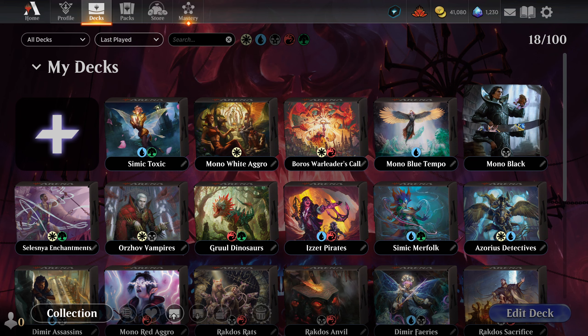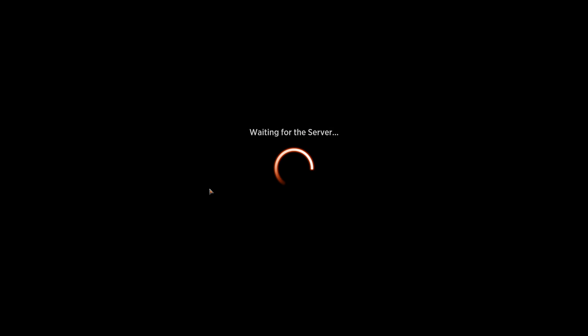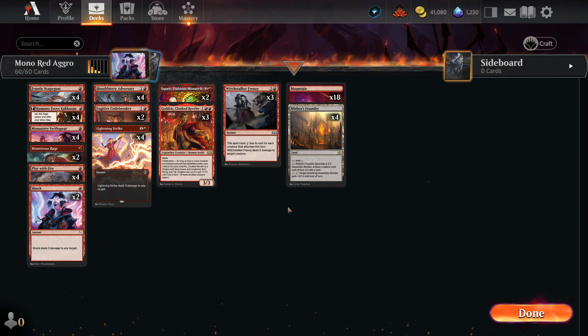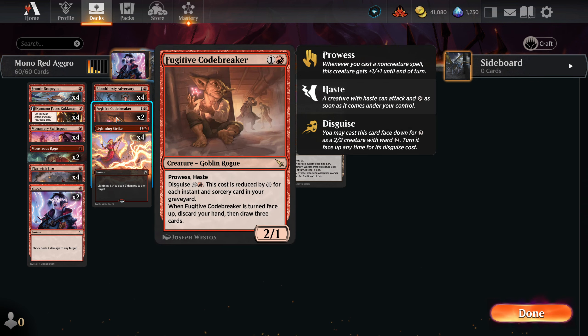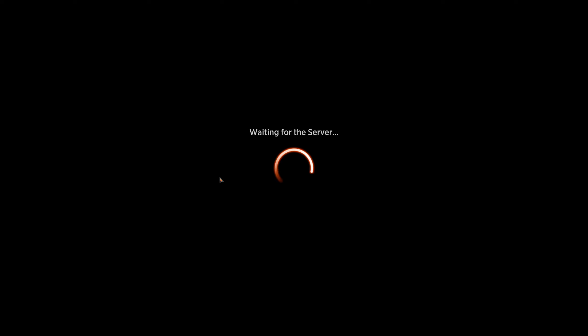I think last time we did mono black, so this time we're actually going to do some mono red. Feels like it's been a while. Nothing has changed about this deck, and actually this one may have more options for killing our opponent's creatures, so this one actually might be better. I'm not the biggest fan of this card in here, Fugitive Codebreaker. It's in because it's a hasted prowess, which is nice, so maybe it'll be better.